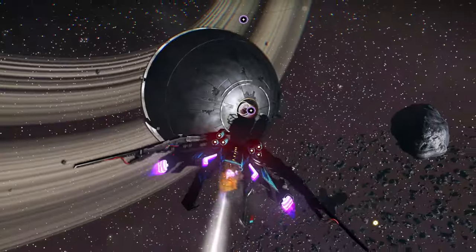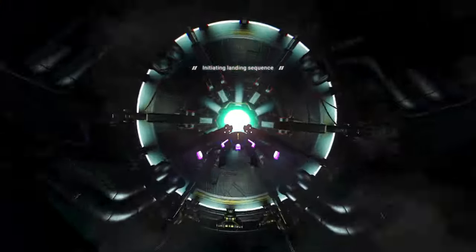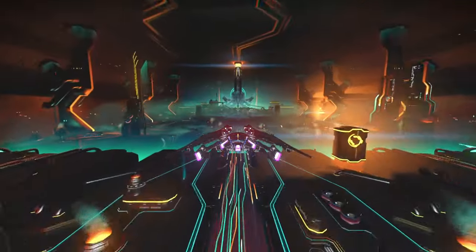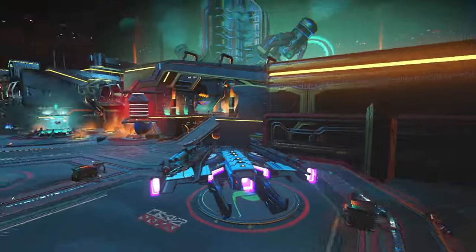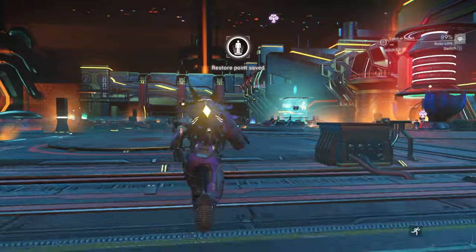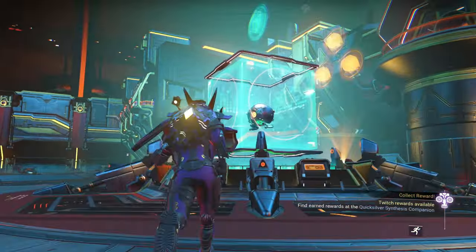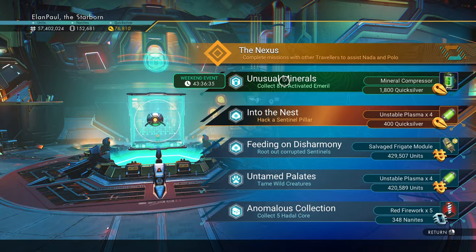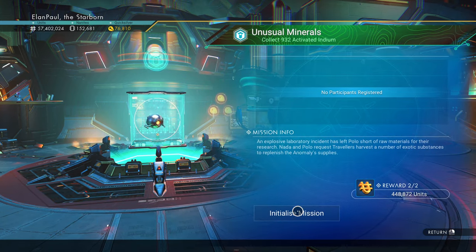Let's go back to the anomaly now. It's most likely going to tell us we have to gather a mineral. I don't know if they've ever fixed this, but every single time I've had a mission where you're going to gather a mineral, the mineral changes from what it tells you in the mission to the point at which you get to the system you're going to. So let's see if it does it again today — maybe they fixed that, maybe they haven't. It's probably low on the priority list. Still says activated emerald. We want 872. We'll get 1800 quicksilver and a mineral compressor, plus about a half a million units. Let's start the mission.